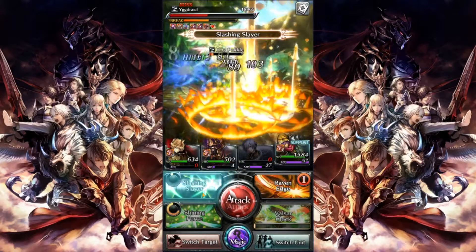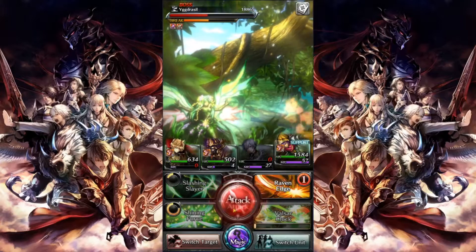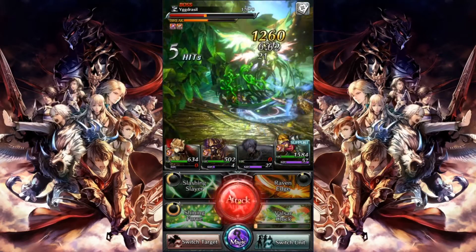And that's it — those are all the big points of the fight. From there, it's pretty straightforward. Wail on Yggdrasil until she's done and reap your reward: her summon.